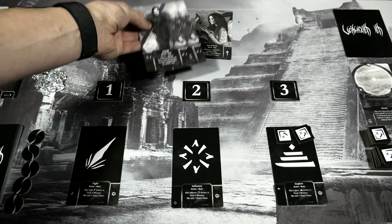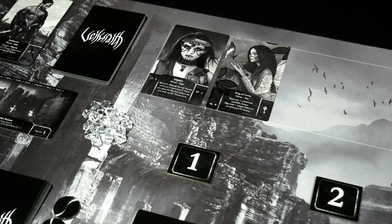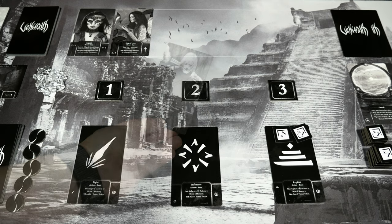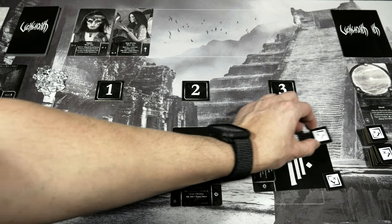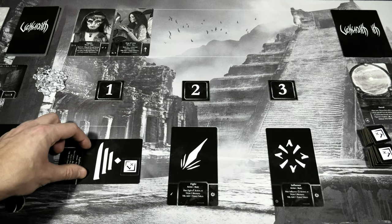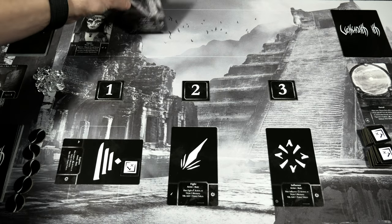These two Pariahs are going to be shuffled and placed on top. We've already got our next key to go after — we'll need a 4 Explore to take it, which isn't too bad. Thankfully we've stored up quite a bit on our Explore, so we should grab that key fairly quickly. I'll draw to see what memory I get — Memory of Honor, which gives me an extra influence. I'm going to use the Explore action for three, boost it up to four, and take the Key of Love.